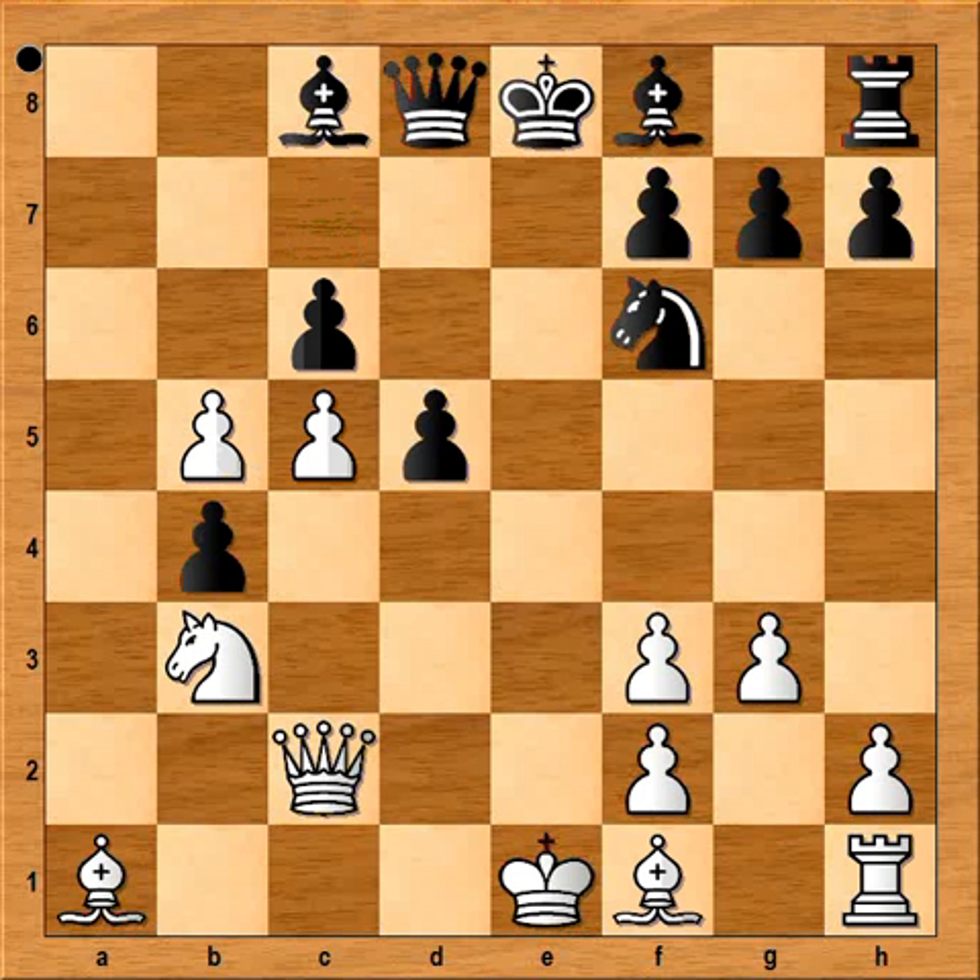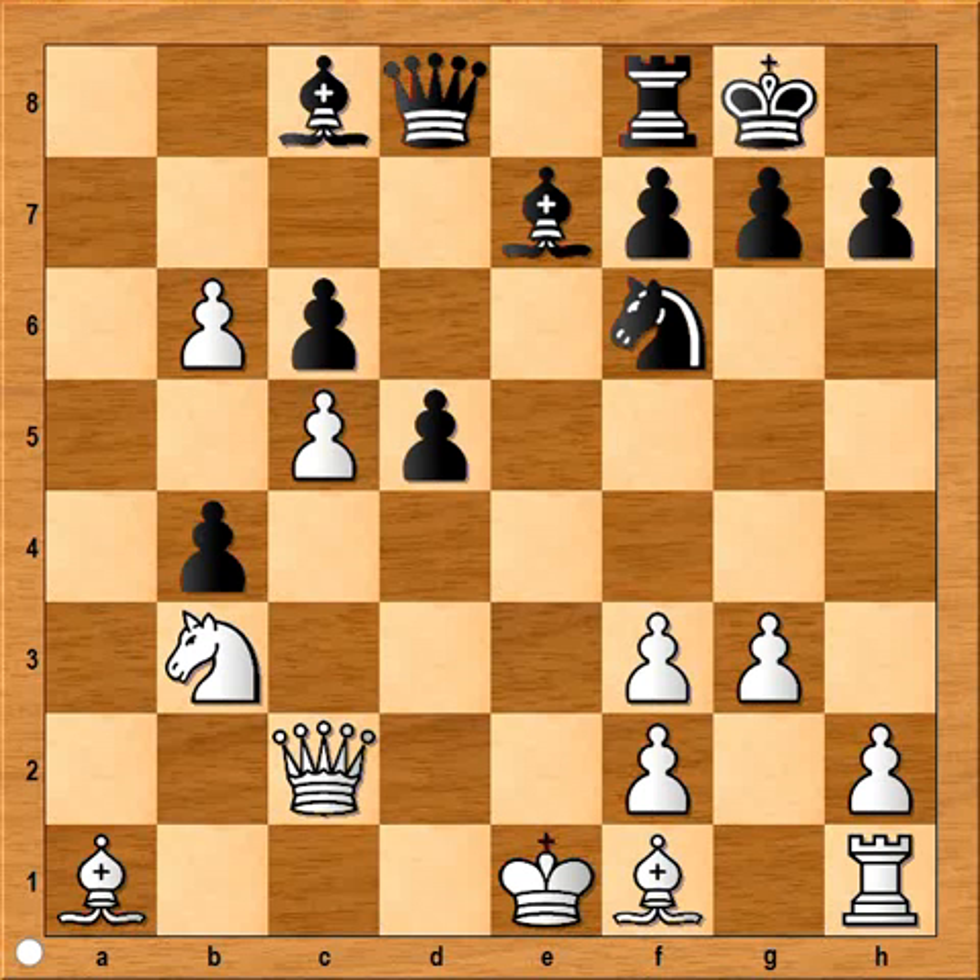So in this position, bishop to e7 and b6 — white has a protected passed pawn. Black castled kingside, and now white doesn't want to play bishop to g2. He would like to play something like bishop to e2, but then bishop to h3 would be played and he can't castle. So he played h4, then d4, bishop to c4.